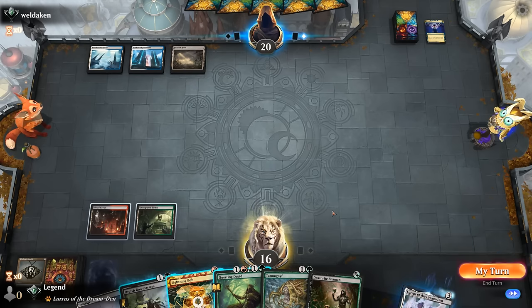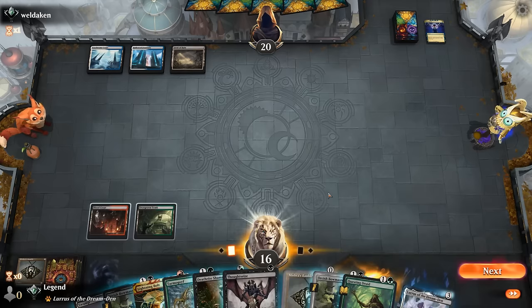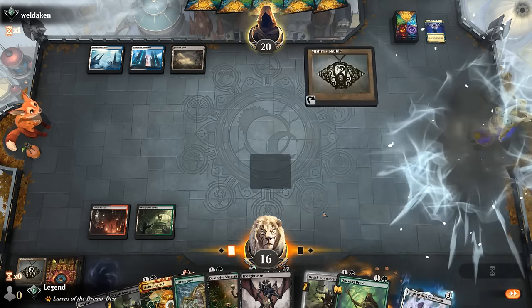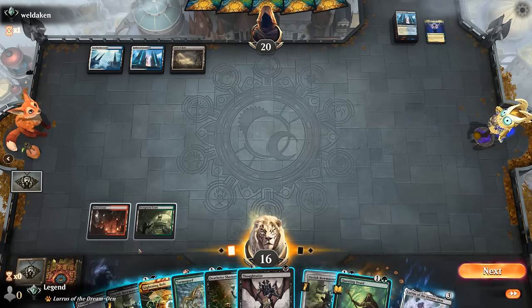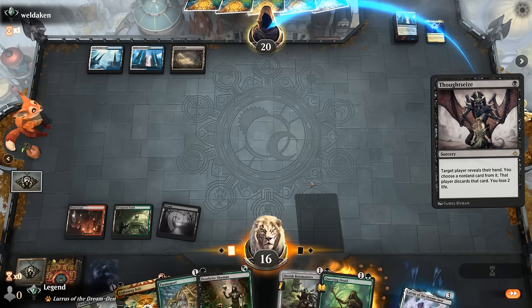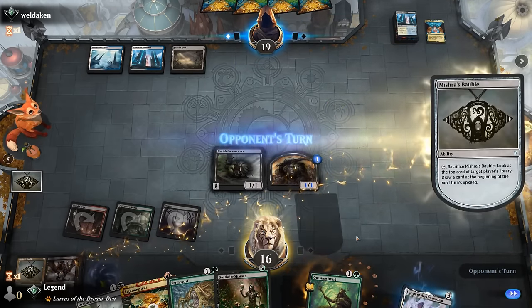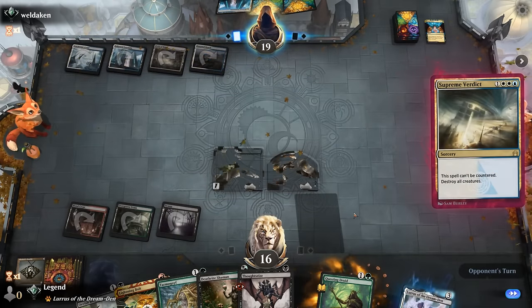There's a Field of Ruin, but we've got a few basics we can find. We draw Bauble and Bowmasters — pretty nice — and a Thoughtseize, so we'll start there. Bauble first to see what they've got on top, which can help inform the Thoughtseize decision, although there's a good chance they use Field of Ruin. A Fountain is coming up so we can Thoughtseize and make sure Bowmasters resolves. They play Memory Lapse — let's play this before it goes away. Then we can Thoughtseize again next turn. Supreme Verdict deals with Bowmasters.